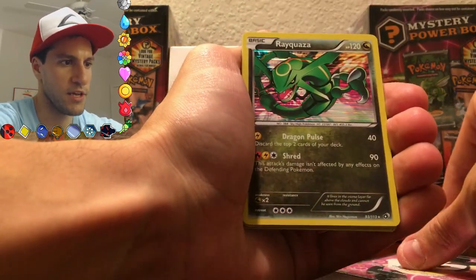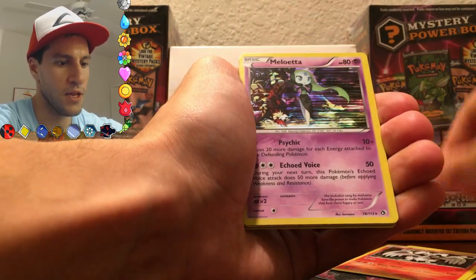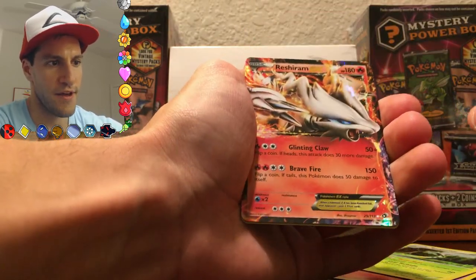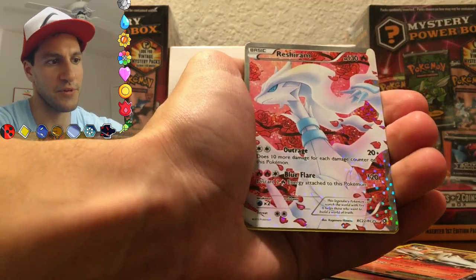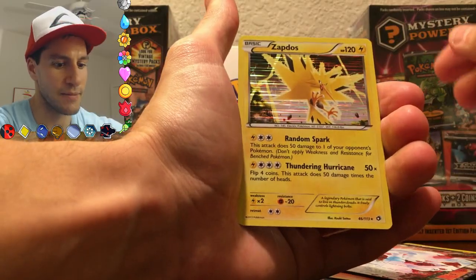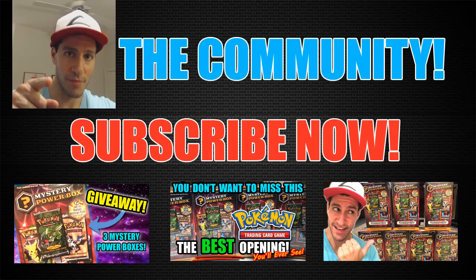I'll go over the amazing pulls we had for this specific part: the Emolga Radiant Collection Full Art, Rayquaza, Reshiram Hollow, Meloetta Hollow, Serperior, Reshiram EX — sorry, I just paused because that was such a cool looking card — and the fact that we pulled the Reshiram Radiant Collection Full Art and the Zapdos. Stay tuned for part 3 of this Legendary Treasures booster box! Please leave a like if you enjoyed it, subscribe — my name is Leonhart, stay awesome, stay positive, and as always I will see y'all in my next video.